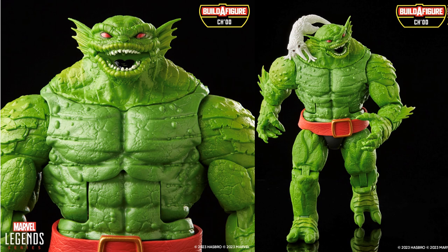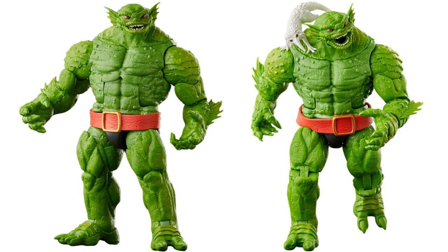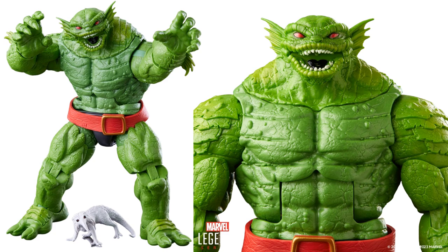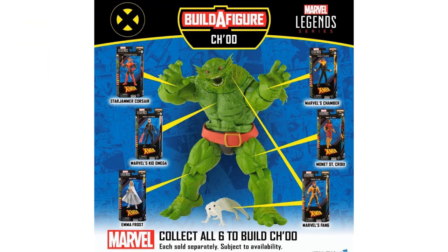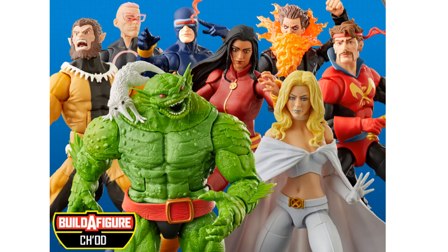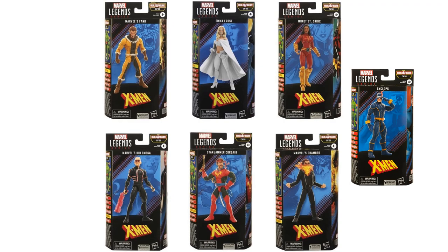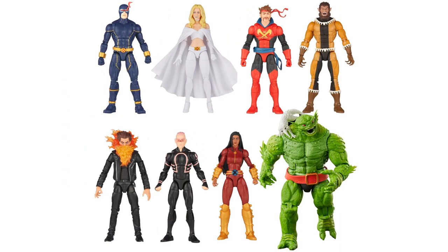Next we have an X-Men wave with Ch'od — however you want to pronounce it — with his little pet there. I do not like the color on this Ch'od figure. Very heavy use of the Abomination build body — I wish there was a lot more sculpt on here. There should have been a lot more yellow on this figure. There's the X-Men wave with six figures to build — there's also a Cyclops figure that you don't have to have a build-a-figure piece for. You get the Astonishing Cyclops and Emma, the Corsair, Kid Omega, Monet, Chamber, and Fang. There's all the packages in plastic-free packaging.